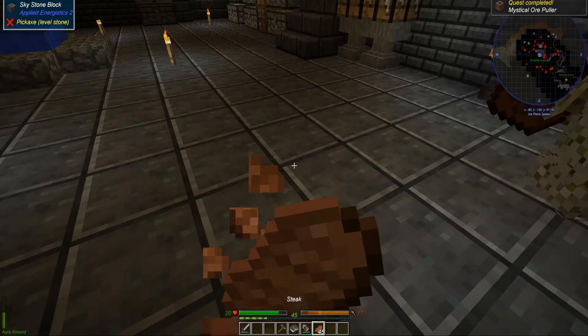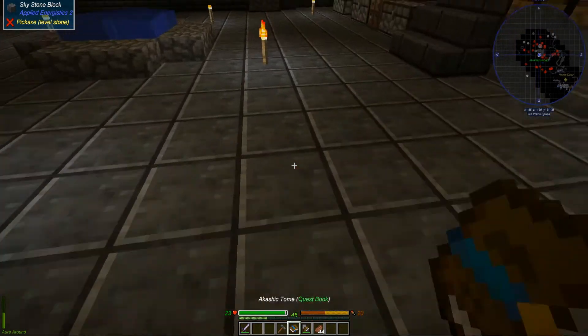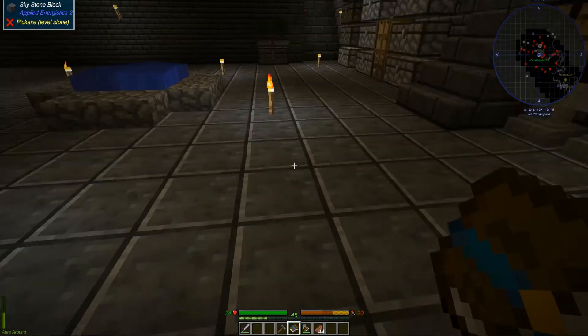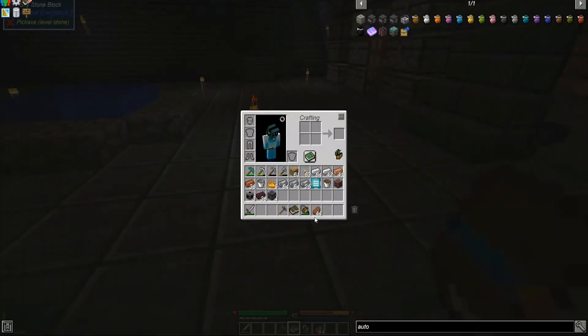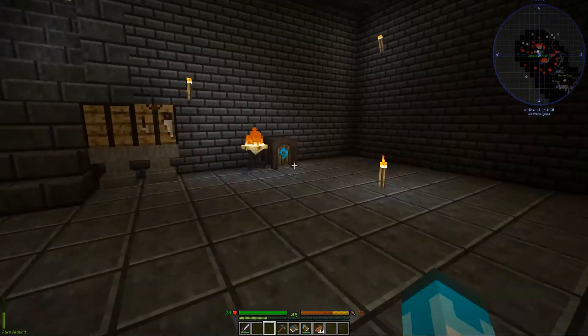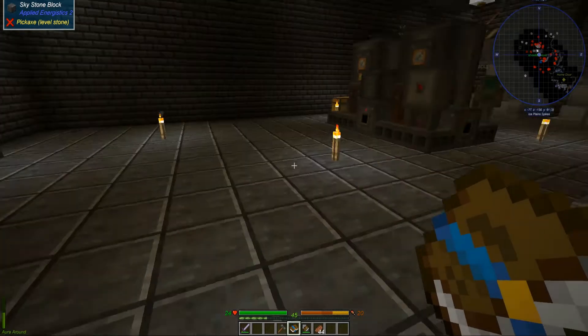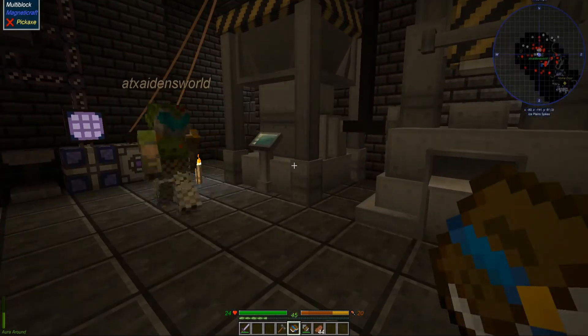Aiden just made a mystical ore pooler - Connor's being an asshole about it. While we were gone I made a crap load of steel, like there's probably a thousand butt loads of steel right here, and I got iron too.